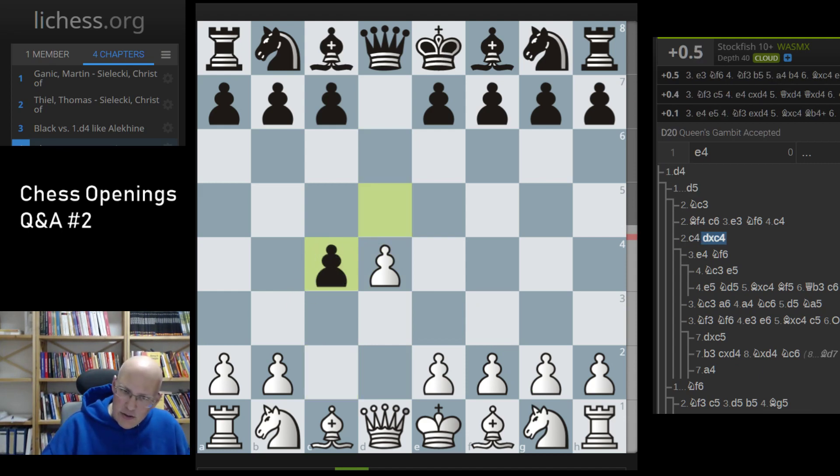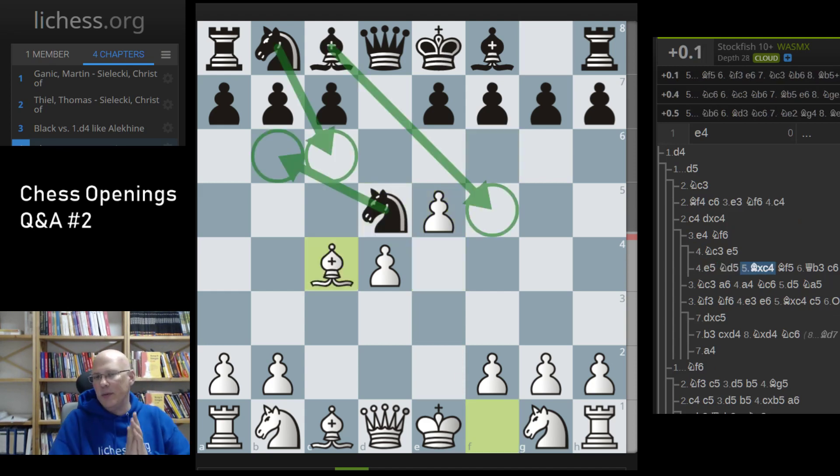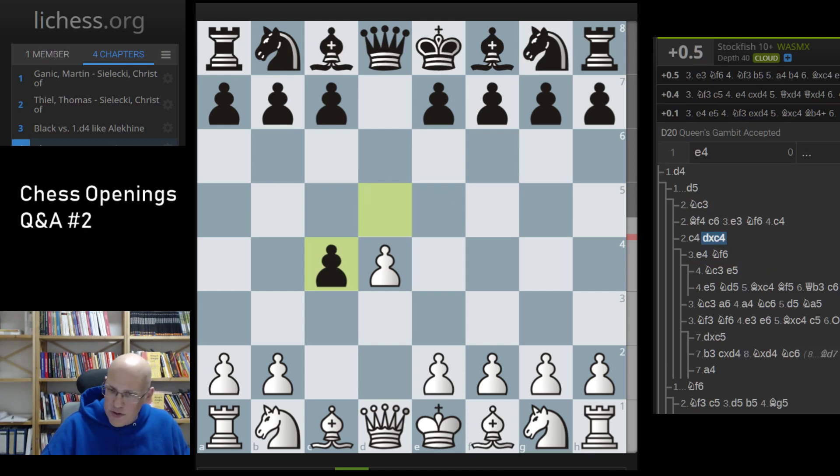A comment mentioned that the QGA with e4 looks a lot like the Alekine — that's absolutely right, I did not mention that. The QGA with e4 is a lot like the Alekine in that variation — very similar in fact. It would work, though in the QGA there are other lines than e4, so it's not a full-scale solution and a bit more difficult to play. But the QGA is an opening I generally think is quite fine.